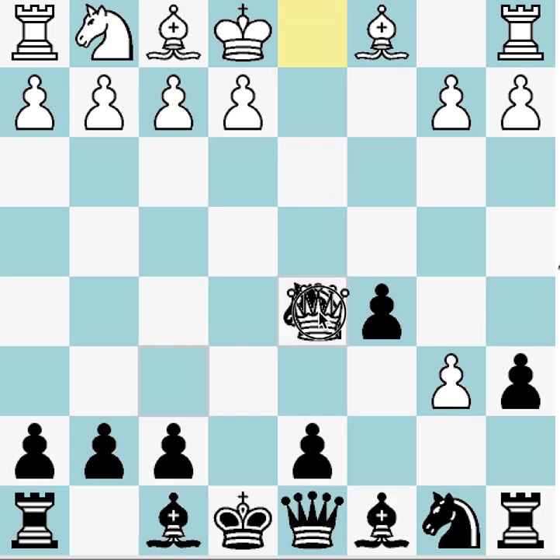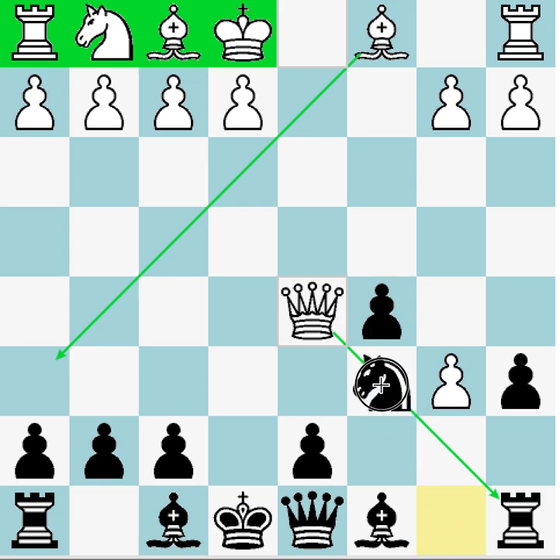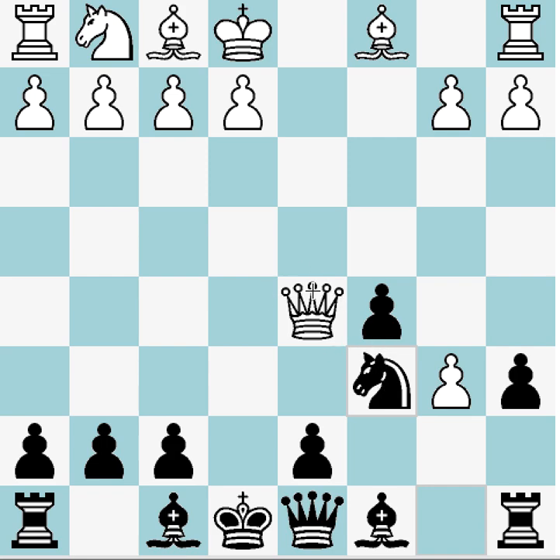After knight takes d5 and then queen takes d5, we have a really interesting position. White is lacking in development, at least on the kingside — nothing is really developed there. The bishop has nice scope already, and the queen is obviously really strong and even has a threat. The first thing we need to do is play knight c6; you really couldn't go into this variation without this move. It develops a piece, but we have to be mindful that white has this pesky pawn and now we're in a pin.